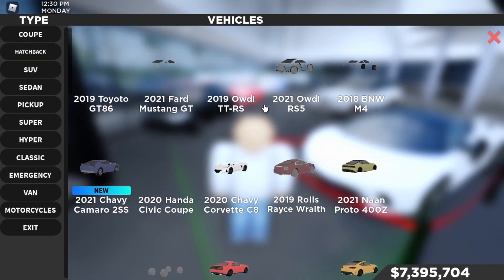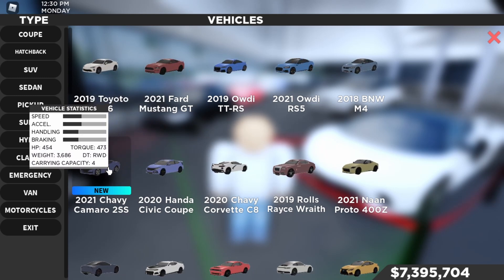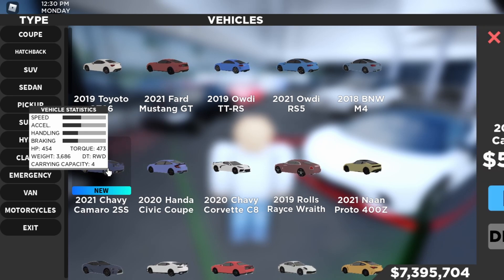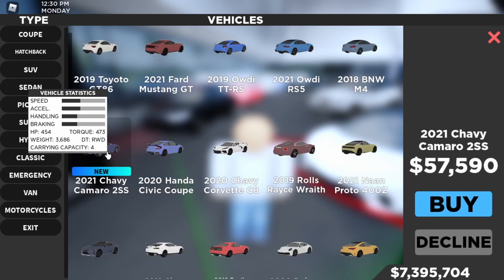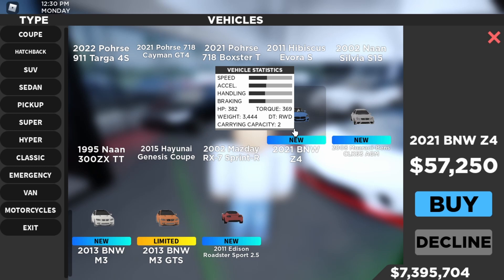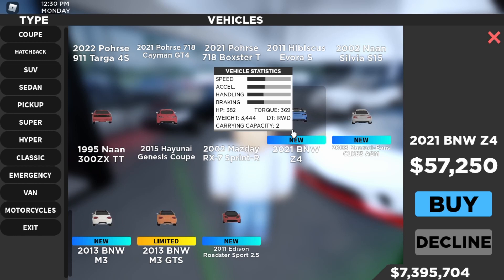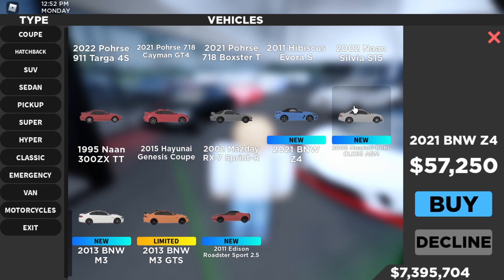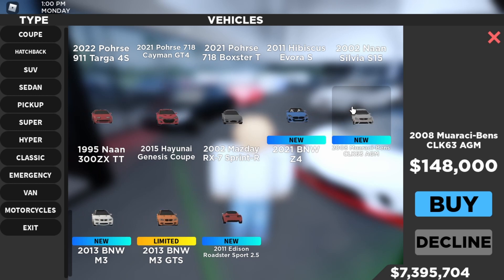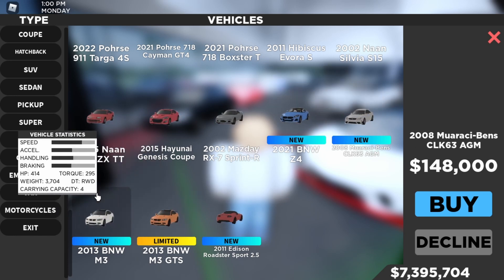Let's start in the coupe section. They remodeled the 2021 Chevy Camaro 2SS - it has 454 horsepower, 473 torque, 3686 weight, rear-wheel drive, capacity of four people, for $57,590. We also got the 2021 BMW Z4 with 382 horsepower, 369 torque, 444 weight, rear-wheel drive, capacity of two, for $57,250. We also got the 2008 Mercedes-Benz CLK 63 AMG with 507 horsepower, 465 torque, 2948 weight, rear-wheel drive, capacity of four, for $148,000.